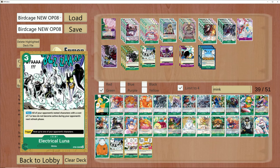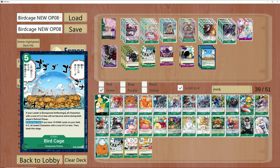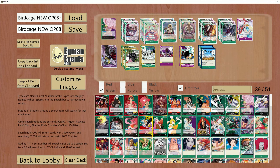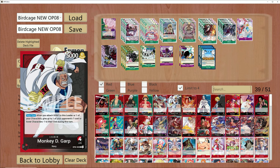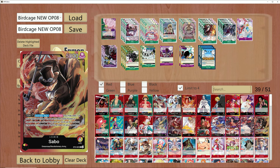Other lists like Red Green Law will be coming back into OP08 format. Birdcage sounds great there, but it's just not relevant — it's not good in that matchup either because Lockheed just bounces characters in and out of the freezes. And it's the same scenario with Red Yellow Sabo — he's able to kick characters back to the top of his life, so they won't be locked down with Birdcage or Electrical Luna. There are certain deck lists in OP08 where Luna is really not going to do much for you.